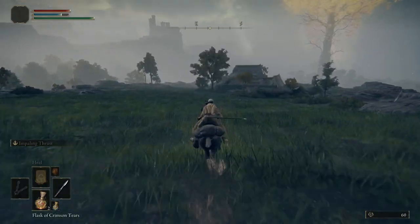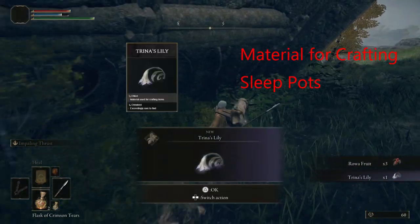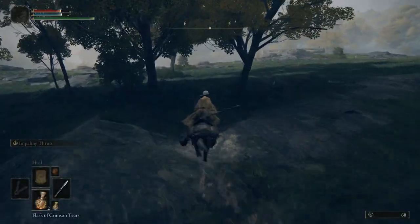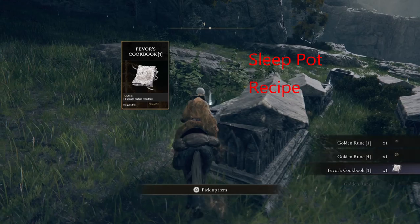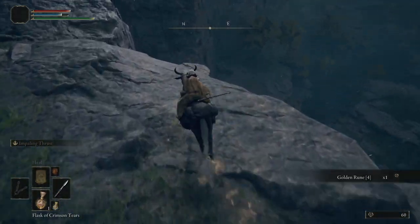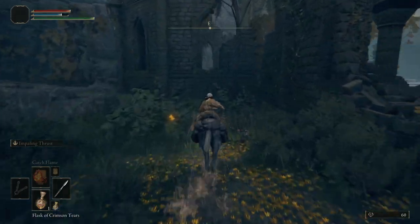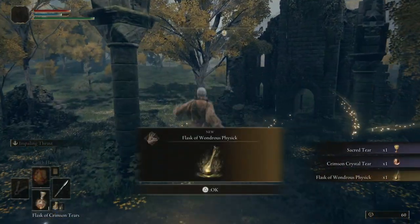After buying the pot from the merchant, go ahead and continue to head southeast. We're going to come across our first batch of Trina's Lilies — go ahead and pick those up. Then we're going to drop off the cliff and continue heading south, picking up the Feverfew's Cookbook and some golden runes in the cemetery. Next, we're going to be heading east towards the Third Church of Marika, where we'll pick up the Sacred Tear and the Flask of Wondrous Physick. Make sure to grab this grace as it's going to be a focal point we'll be returning to multiple times.